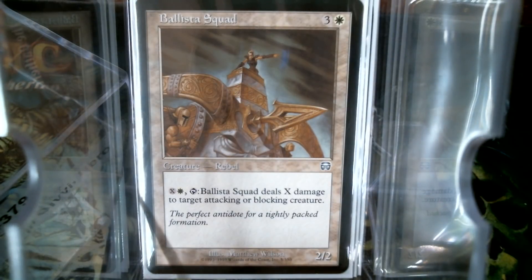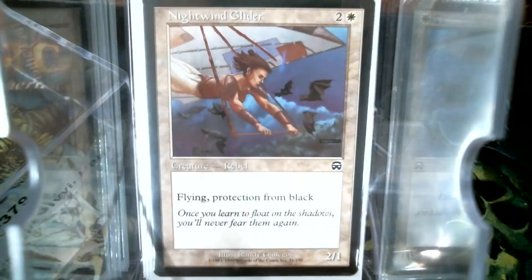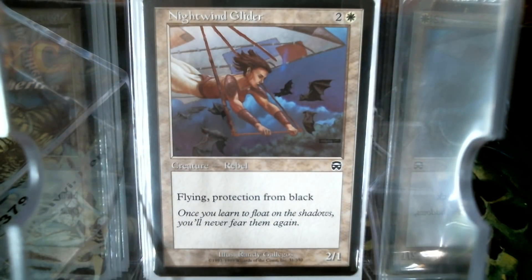The Ballista Squad. Now a lot of these are just filler — we would not consider playing this card if it did not have the Rebel subtype. But since there aren't that many Rebels, we've got to take what we can get. I'll be honest with you, you'd be surprised how often some of these less-than cards like the Ballista Squad actually produce some value. Thermal Glider — pro red is not a bad thing — along with the Nightwing Glider, one of the more popular colors.